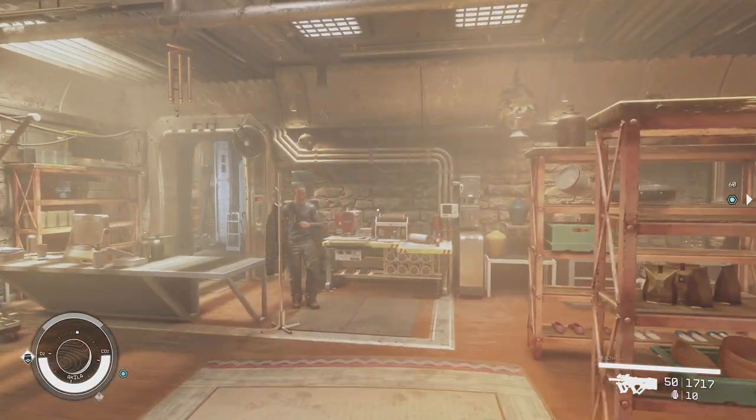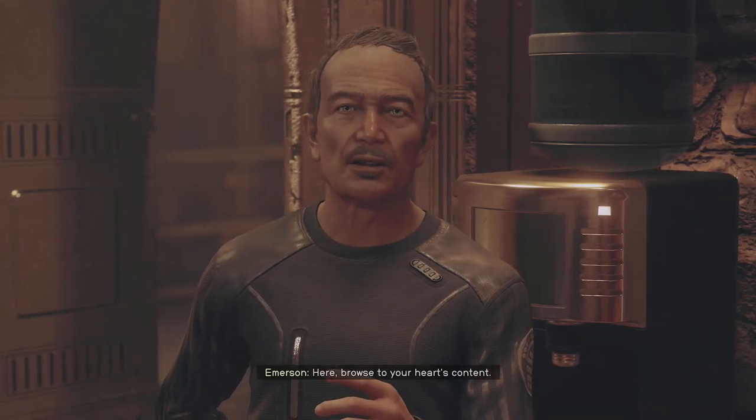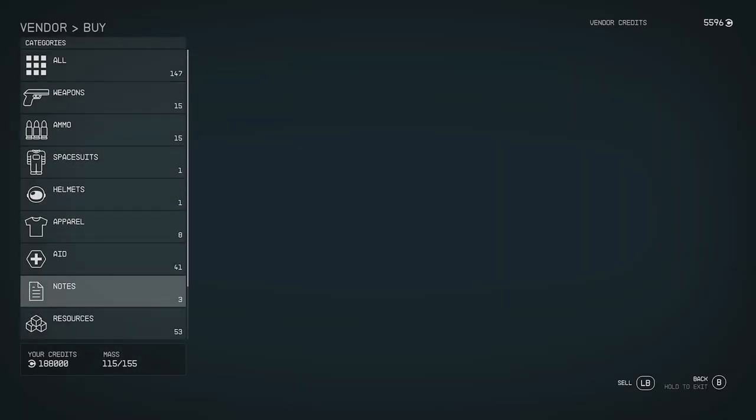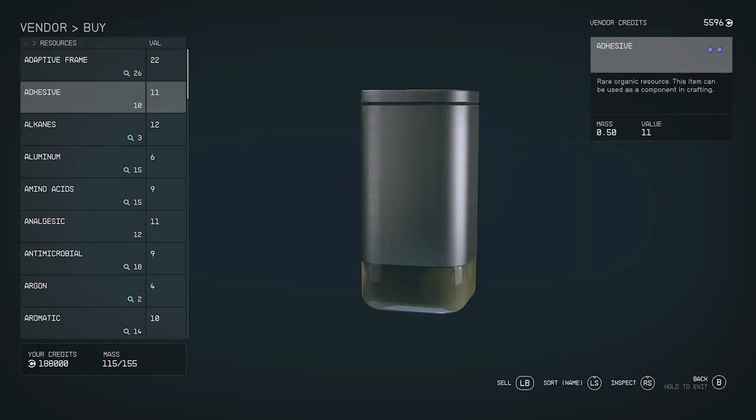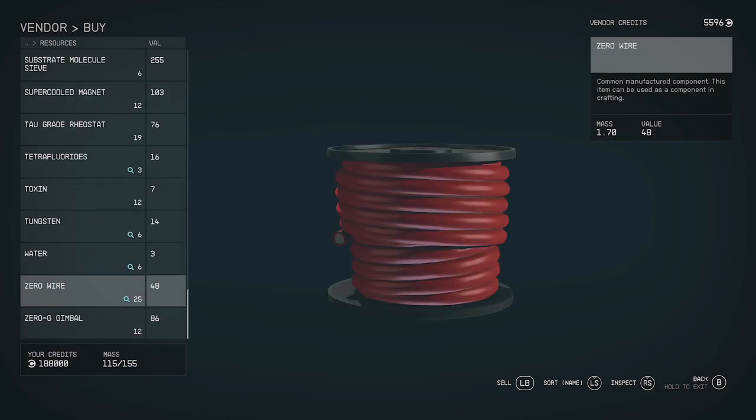Now it is not this guy — I'm using him as an example so that you can see why I'm telling you this. Just take a look at a nice easy item that's going to be anywhere: adhesive here is going to cost me 11. He has a decent amount of resources, but it is quite limited.